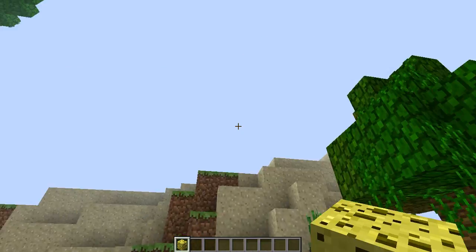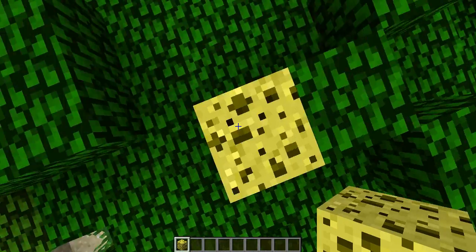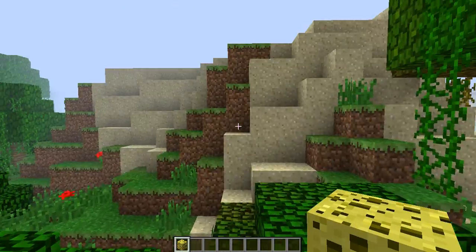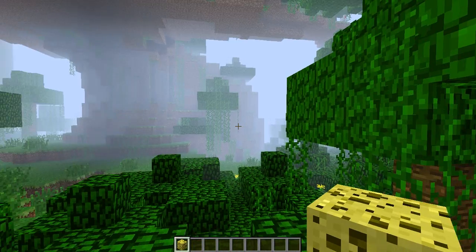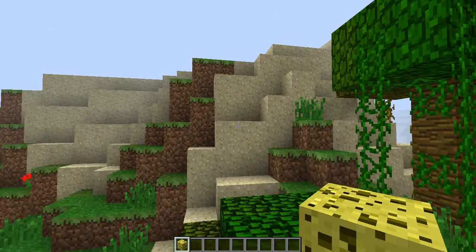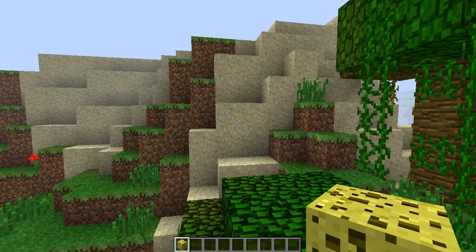The seed for this will be in the description, like always. And this sponge again represents where I spawned. I think you spawn facing that direction, so you just want to look at the desert, this area, and then you want to jump.